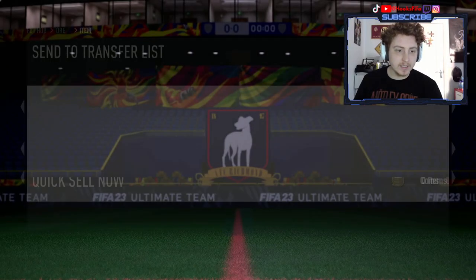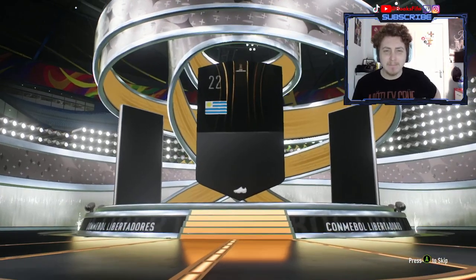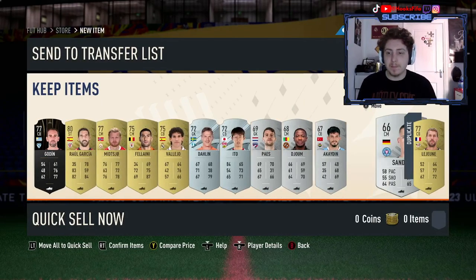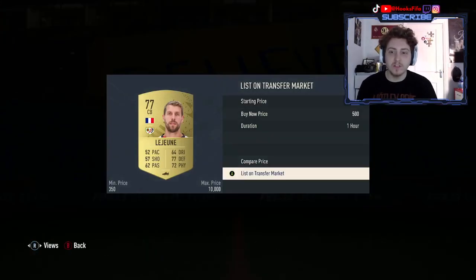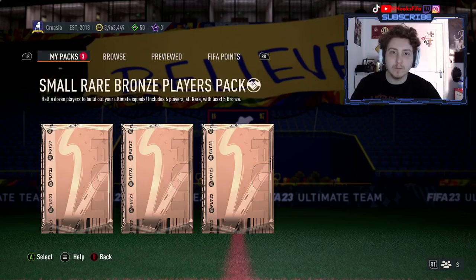And this is another one — just a Common Ball player in this one, which is kind of sad. Nothing too good. And this will be the last one of the video — just another Common Ball. Well, that was how to complete the Premium Electrum Players Pack upgrade. We're not getting an amazing look from the packs, but from my first 10 I already packed Harry Kane, Mendy, and Brozovic 86. So they are definitely giving out some good fodder. If you're able to complete these, that's great — leave a like on the video and subscribe to the channel for more tips coming soon. Thank you and peace.